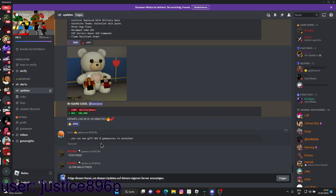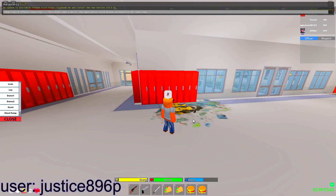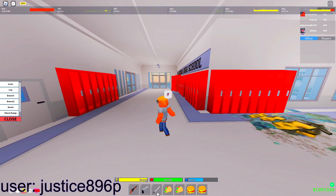Now, you can give hood cash and game passes to each other. FOV is fixed and Slow Walk is also fixed, so both of these are fixed, and I'm going to show you all this stuff in the game. Let's get into it.